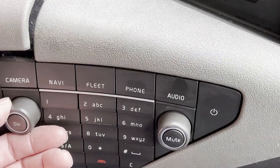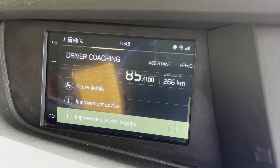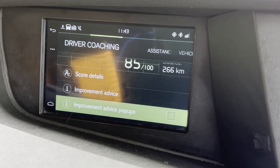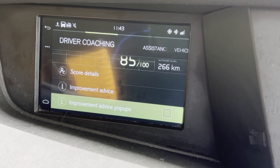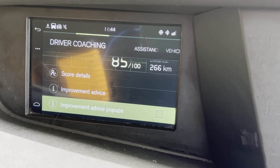Back down to your wheel, turn it, scroll down — it's that one there: improvement advice pop-ups. And that's basically what comes up depending on how to save fuel by easing off, depending on what you're doing.